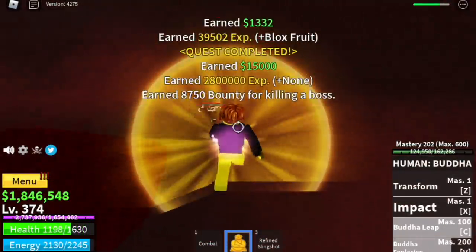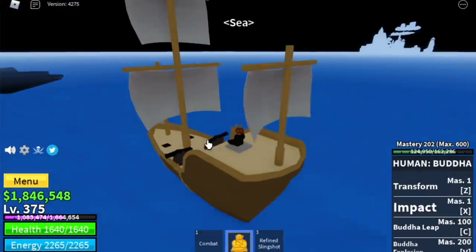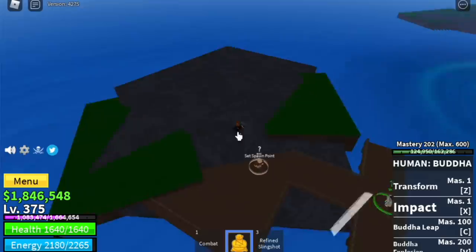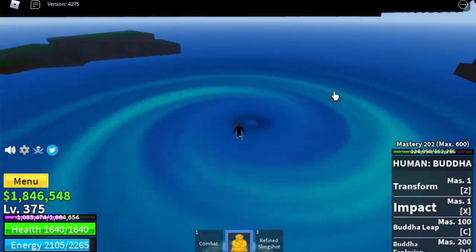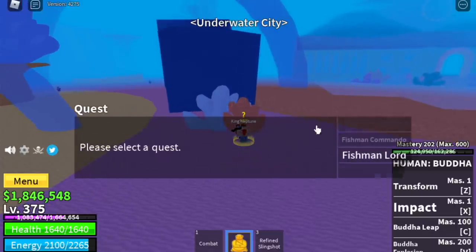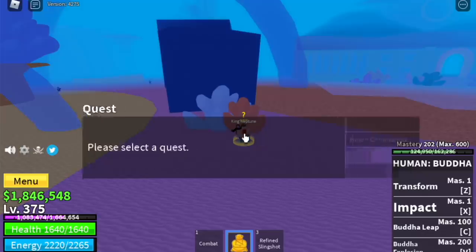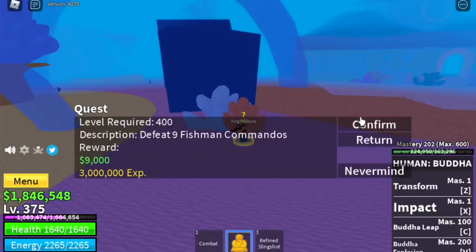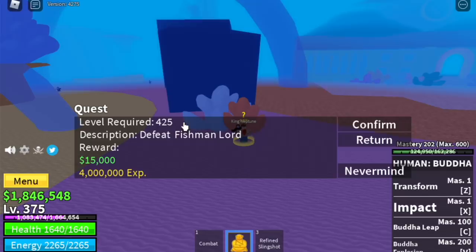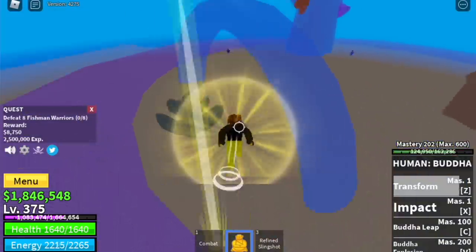For our next island: the underwater cave. First save here because there is no save point inside. We're gonna start here in the underwater city with the fishman warriors. We're not gonna farm the fishman commandos — I hate it there, they're far apart, you need to defeat 9, and the Buddha Fruit travels slowly.